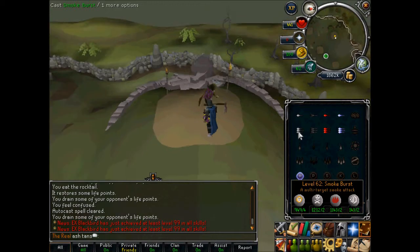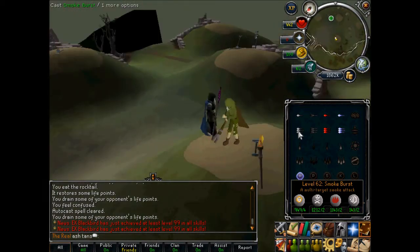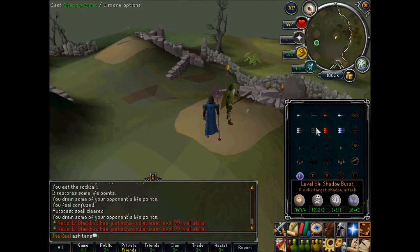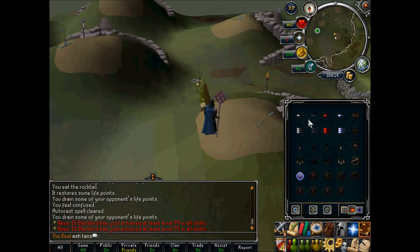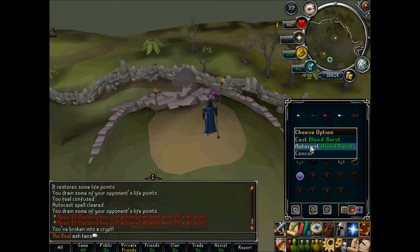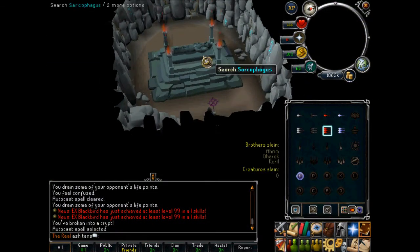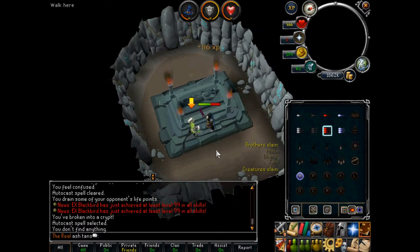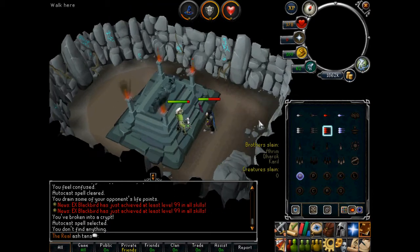So: Smoke — this one poisons them for 20 HP if it hits. Shadow — this one lowers their attack. You already know what Blood and Ice do. You might want to pray on this guy because he really does hit a lot harder than everybody else, which is quite annoying at times.